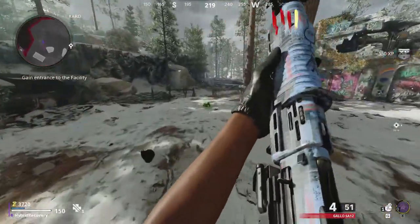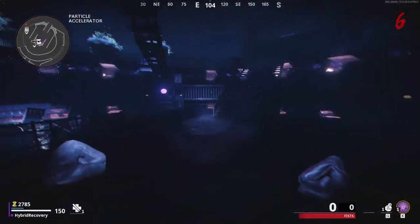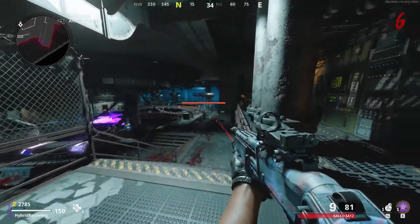Let's get straight into the guide. Starting off this challenge, you'll be in the first room. I recommend staying there till around round 6. Then on round 6, head out of there and go towards the Pack-A-Punch. This way you can turn the power on, set up the Pack-A-Punch, and get all that stuff sorted, since that will be the first step you need to do.